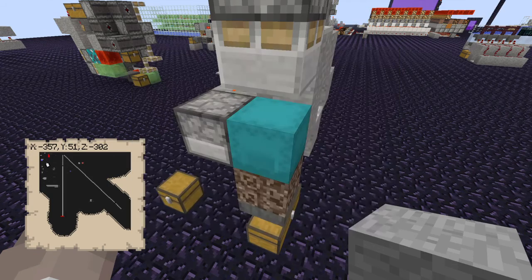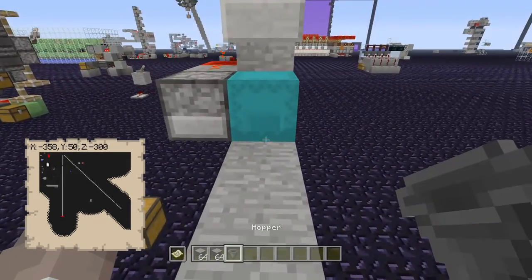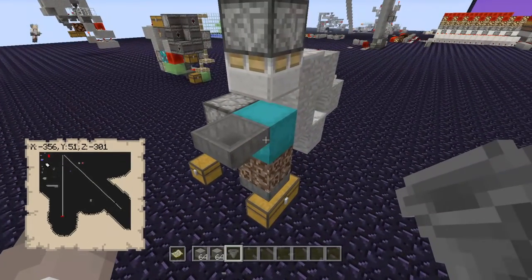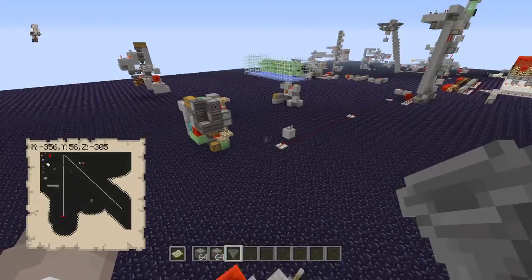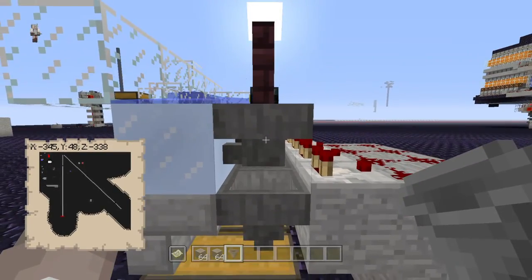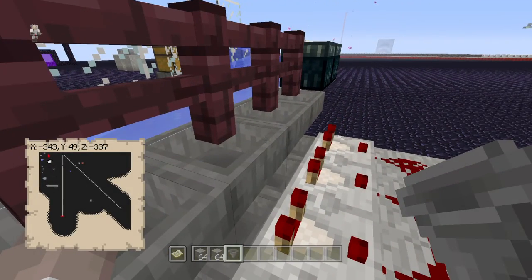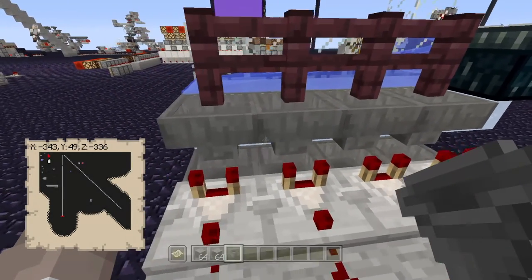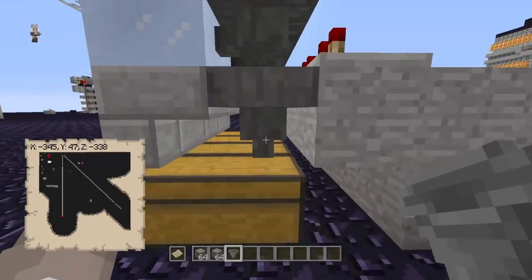Now if you want to pipe items in automatically — say through a sorter — you'll need to put a hopper going into there. We'll put a hopper here just so you can see how it functions. Pretty much everyone knows how to do a sorter. Just make sure you use the three-dust design. You're going to have a hopper pointing in any direction except sideways into another hopper, just in case you have two of the same material — you don't want one feeding into the other. You want to increase storage by having multiple chests accessible.